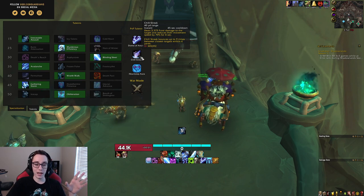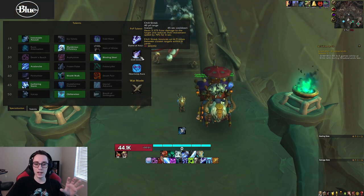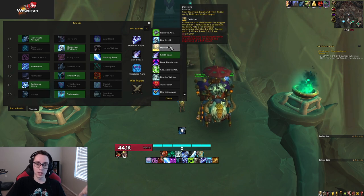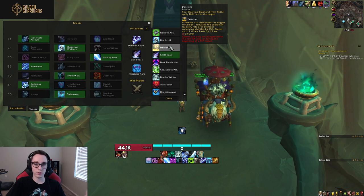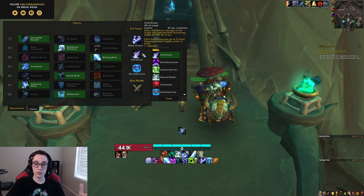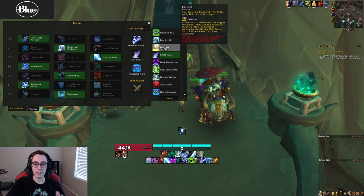Chill Shriek is very good for dealing a large amount of damage on two or more targets. The only comp I don't play Chill Shriek against is if there's a mage on the enemy team with another caster — like mage-shaman, mage-warlock. In that case I swap to Delirium, because you lose some damage but in return you can keep up with that mage a lot easier since his mobility gets hindered. Against certain mage-rogue comps if you're struggling to keep up with the mage, swapping to Delirium will feel a lot better.